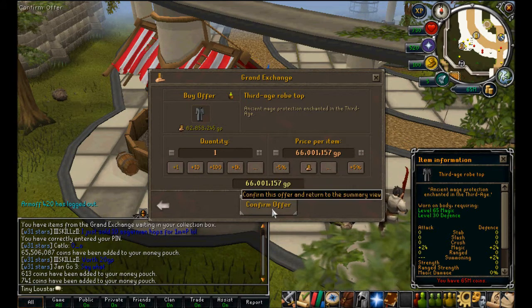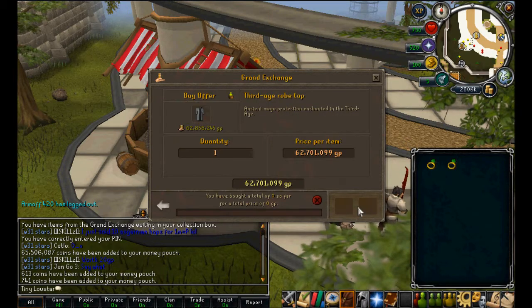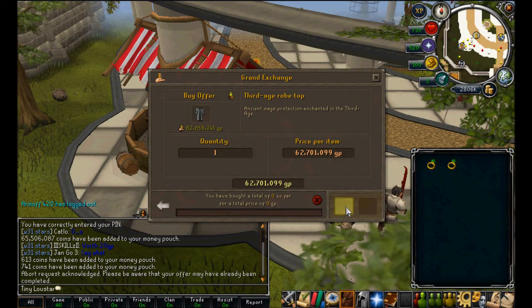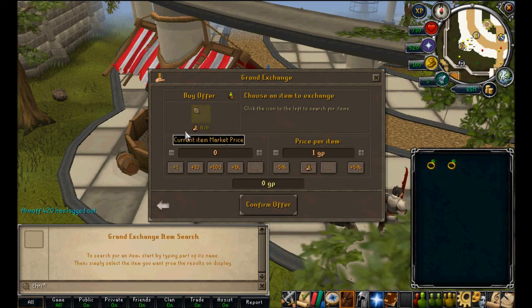I need about 80, probably 90-something mil. My bank was 90 mil, but as all the items dropped in price I didn't want to sell them, but they all dropped. And Bandos doesn't look as good anymore, so I thought I'd go for third age. I'm just showing you the prices and stuff — these are the two items I'm going to be getting.